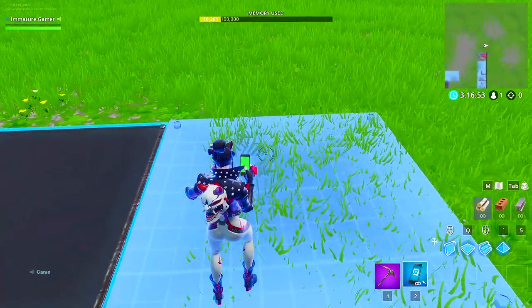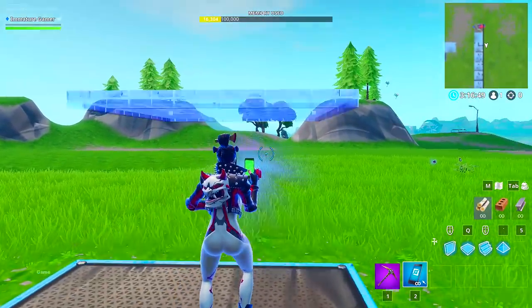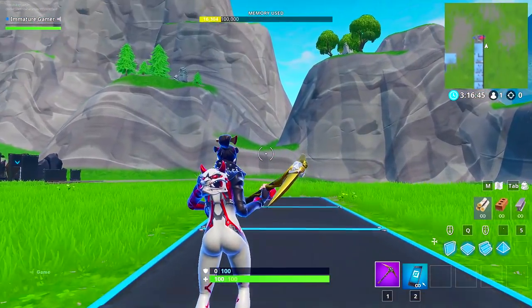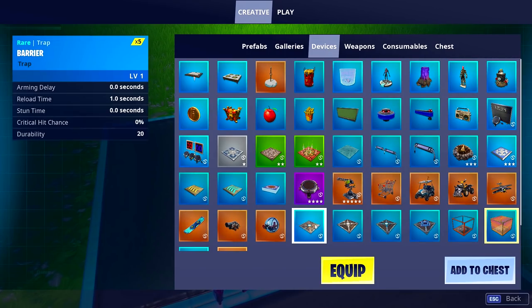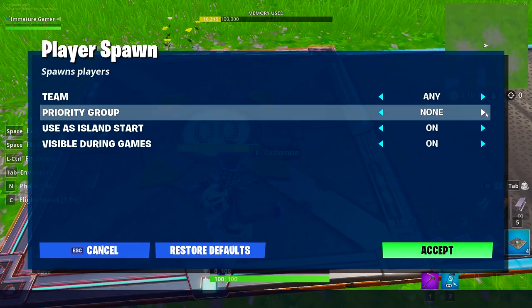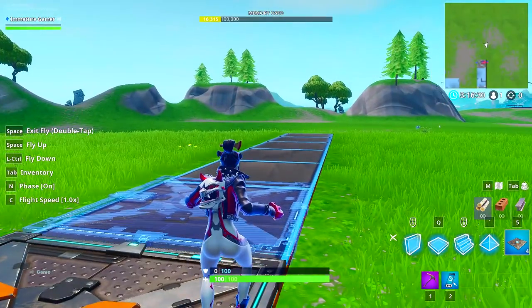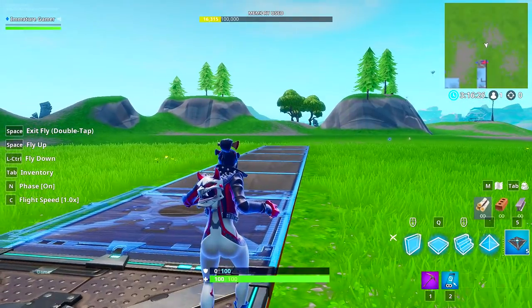First things first, you want to make a base — pick whatever mats you want, it doesn't really matter. You're going to be putting spawn pads and item pads down, then putting ice on top of those, so you won't see the mats anyway. After you place your spawn pad, edit it and set the priority group to primary and island start. That's going to vary depending on what you have going on your map — if you've made a pregame lobby island, you'll want to adjust that.